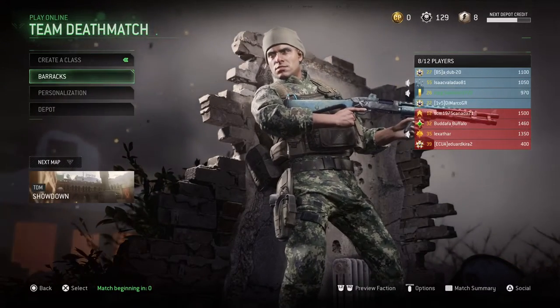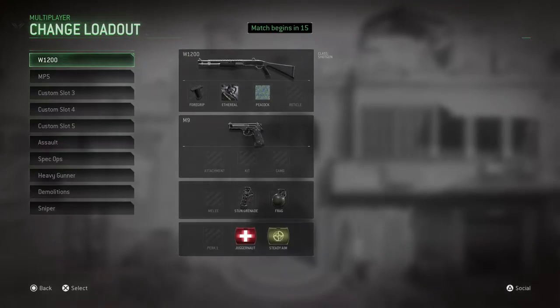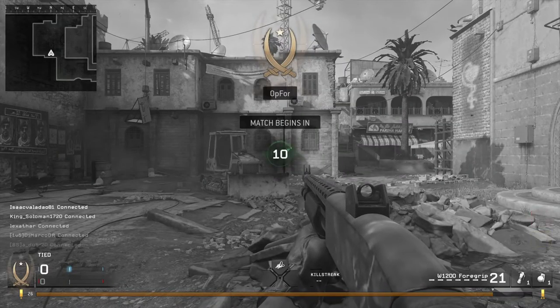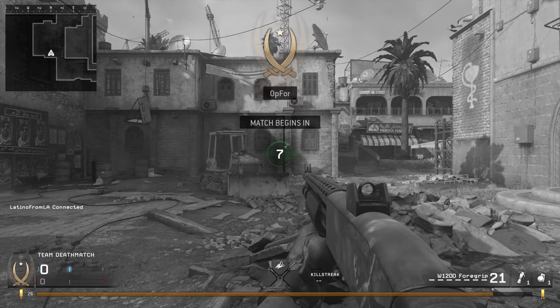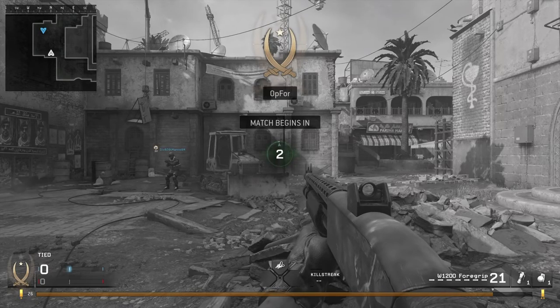Hello, all my kings and queens out there, it is your host King Solomon coming at you with another video. Today it's gonna be Modern Warfare Remastered team deathmatch on Showdown — it's a hit or miss map for me but honestly one of my secret favorites. The gun I have here is the W1200 shotgun with Juggernaut and Steady Aim as the perks. No blue perk because the foregrip attachment takes up the first perk slot.